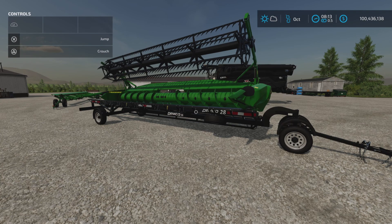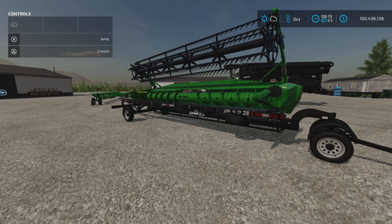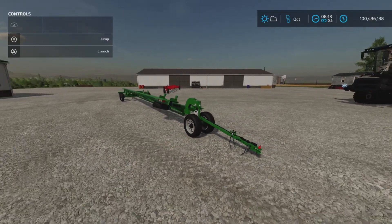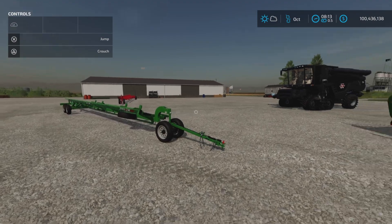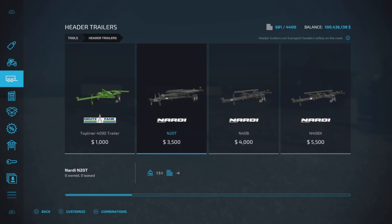Loony Farm Guy here with a new mod test for Farming Simulator 22, and this is for all platforms: PC, Mac, and console. I'm on PS5 on Fox Farm for this test. This is the Demco Header Transport Trailers by Custom Modding — 59.6 megabytes to download, so be aware of that. It's a pack of three header trailers: 14, 18, and 21 slots on console. Let's have a look at it in the store — we'll find it under Tools and Header Trailers.